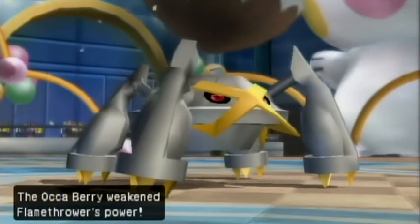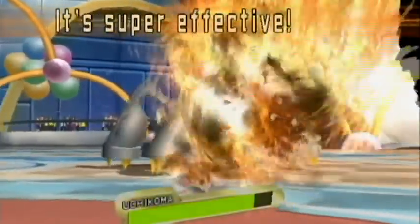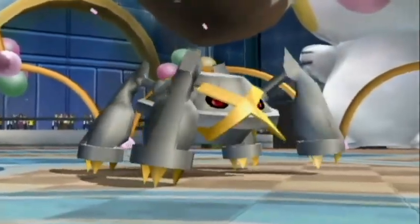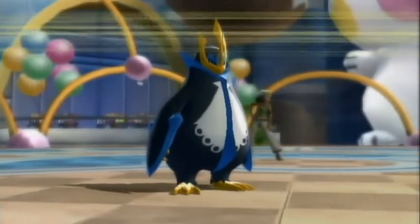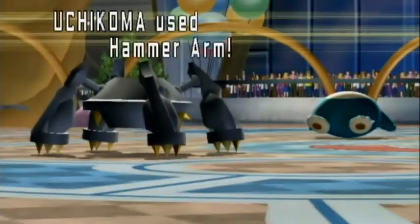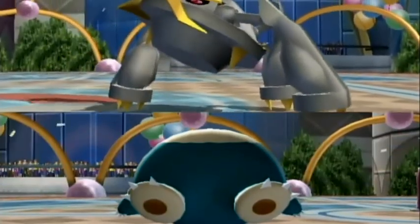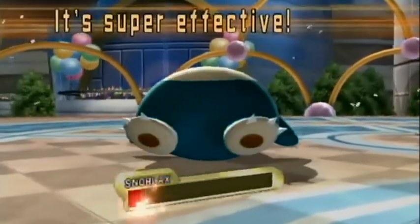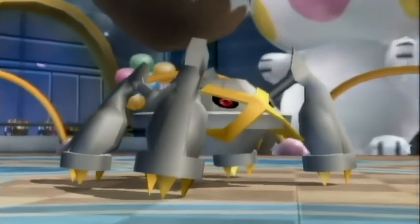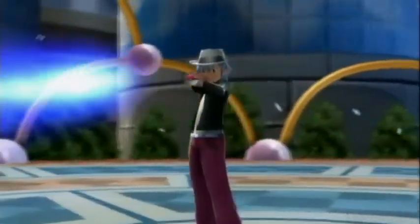Snorlax goes ahead and uses Flamethrower on the next turn, being the slowest Pokemon on the field, and activates my Akaberry, which was a complete waste — that attack didn't do any damage to begin with. Samba goes ahead and uses Blizzard, but both of his Pokemon avoid it, which sucks. Uchikoma, that's my Metagross, goes ahead and uses a super effective Hammer Arm which gets the crit, and I do get the KO. I've taken down now two of his Pokemon, so I'm feeling pretty good.